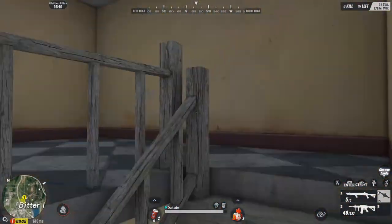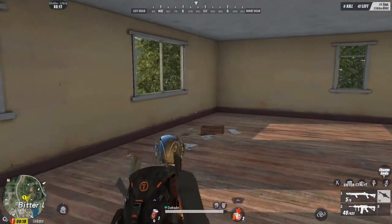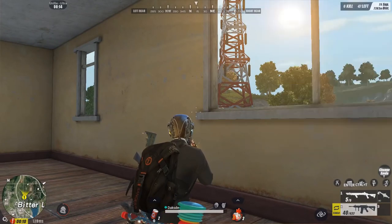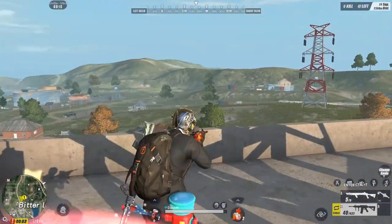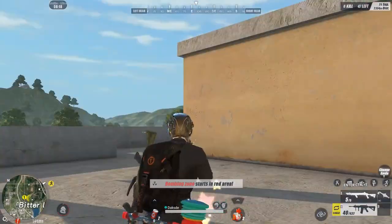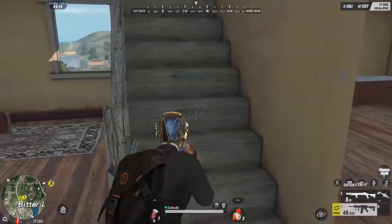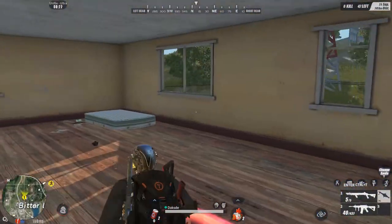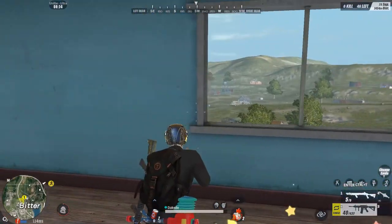Pwede ka rin mag-camp sa mga building — ingat-ingat lang kasi merong mga lugar na may bundok sa likod, may high ground sa taas. Lugi ka dyan kapag tumambay ka sa rooftop — free hit ka nang nasa likod mo. Pag may tao dito sa likod mo, patay ka. So pag mga ganong sitwasyon, pinaka-safe na siguro dito sa 3rd floor. Mga ditong area lang mag-camp. Iwasan mo lang yung may makaakita sa'yo sa likod. Yun yung mga tips sa pagca-camp.